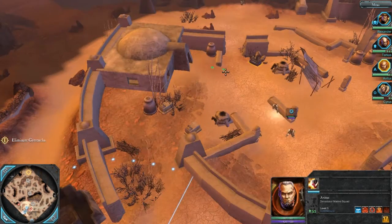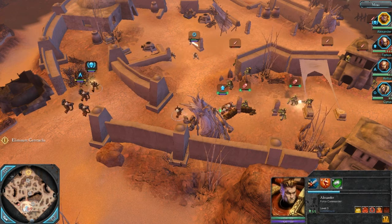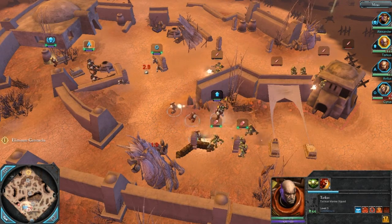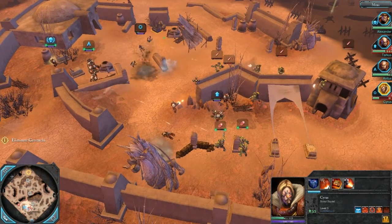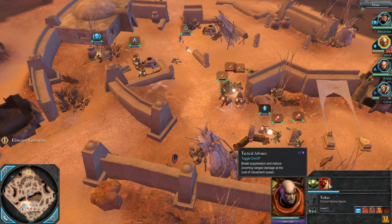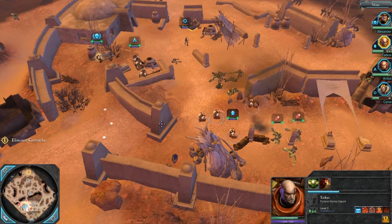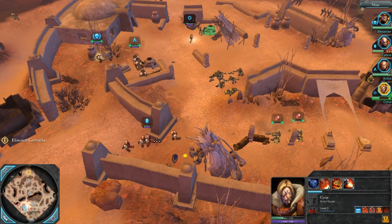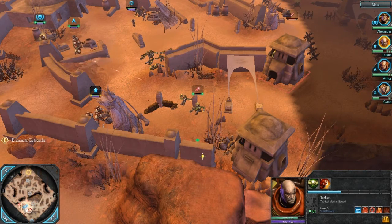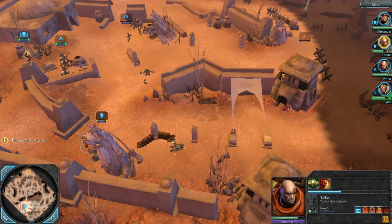Alright, so now I've got Amatis up here and Alexander up to protect them. No, no, no — scouts! I just lost one of my scouts. Things are getting hairy. Get out of there guys, get out of there. I'll put a grenade on that tower.